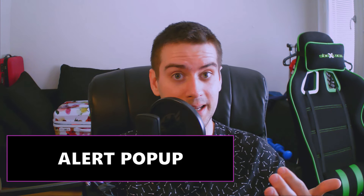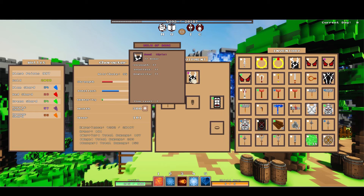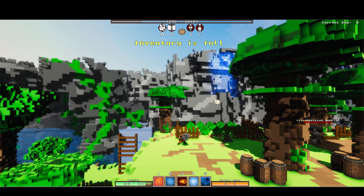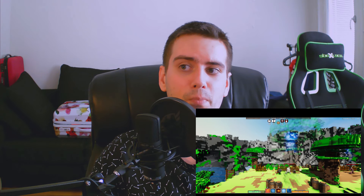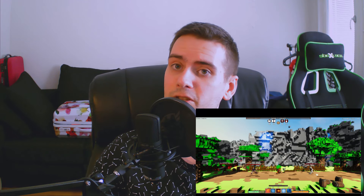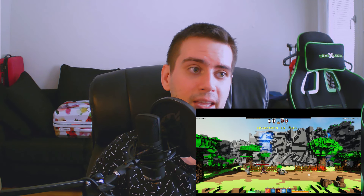The other thing I added was an alert pop-up — I call it that, not sure if it's the right term. When the inventory is full, or maybe you can't craft because you're missing materials, a text pops up saying 'inventory is full' or 'you're missing material.' I built the function so it can be reused easily for other features I add in the future.